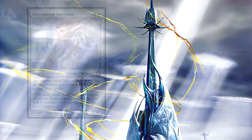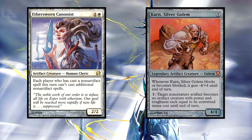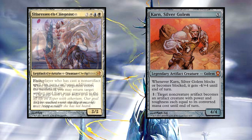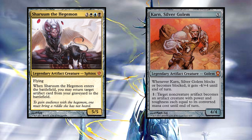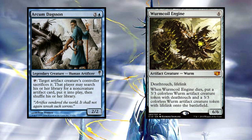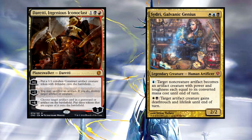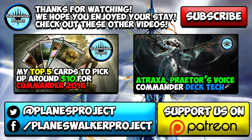Breya is one of the finest artifact commanders available for players wanting a fun deck. Utilizing a ton of powerful combos with some interesting interactions, she could be a fun choice if you want a deck from the 2016 precons. But maybe you want to build her into a more straightforward aggro artifact deck, or take some of the older artifact commanders and mesh them into something with Breya at the lead. Regardless, I hope this deck tech has helped you in constructing your own deck. You can help us at the Planeswalker Project out by tapping that subscribe button — I swear you won't get mana burned.